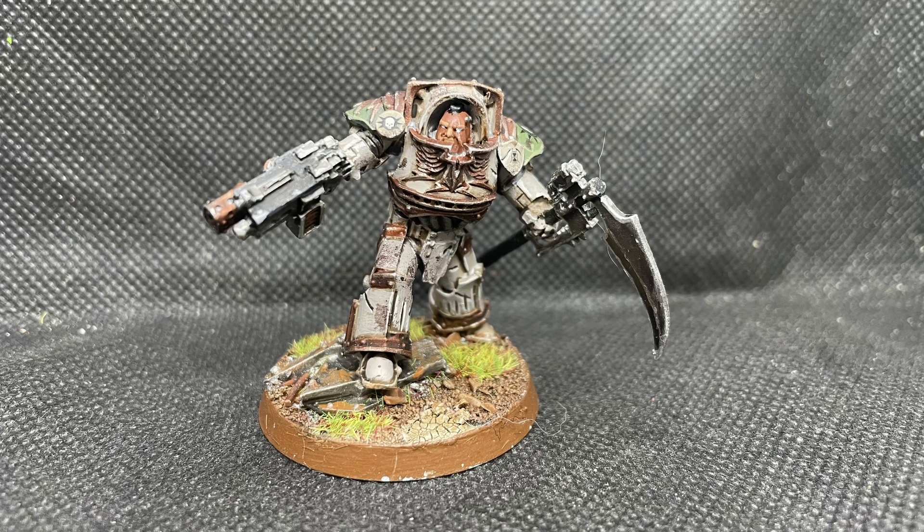Let's start off with the HQ — usually the most sensible place to start. We have here a Praetor, converted from the Legion Praetor Tribune in Tartarus Terminator armour, released a fair few years ago. He has a Power Scythe and a Combi Alchem Flamer, which is a really good combination for Death Guard, although obviously he's not as resilient as Cataphractii armour.